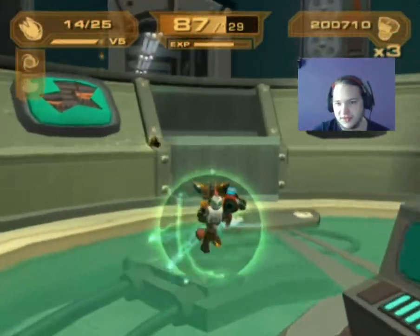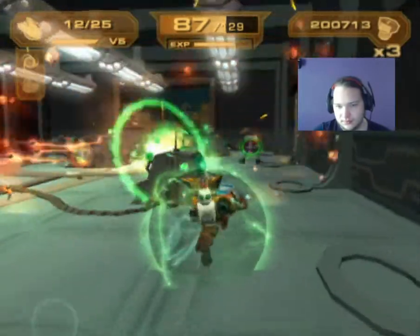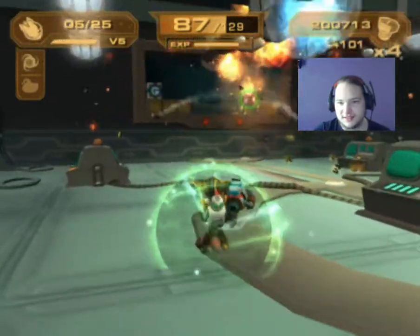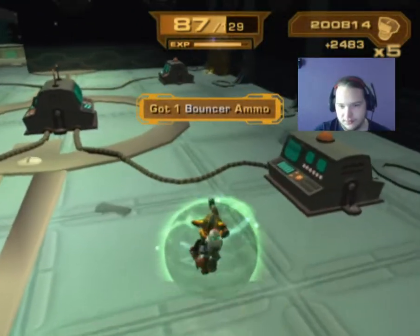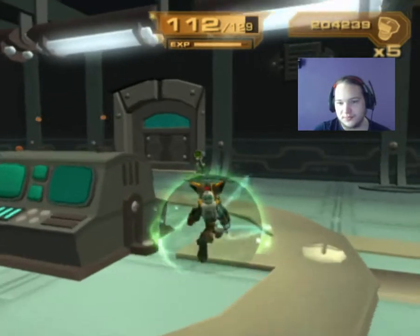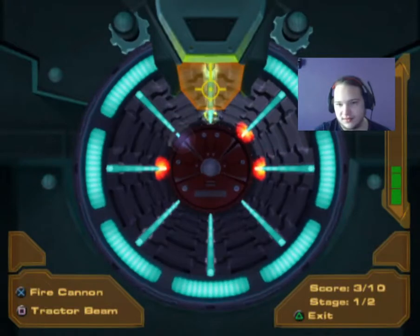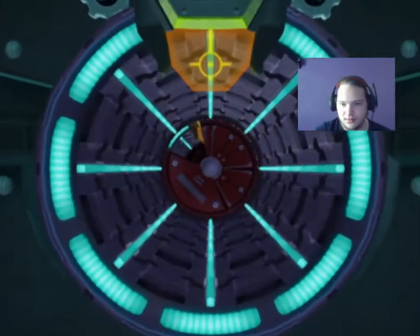There we go, to the side. Why? I'm not an intruder, I just want to — I'm just visiting. I just want to have a look at the facility. Just charge through the thing and break Ratchet's face. There we go.